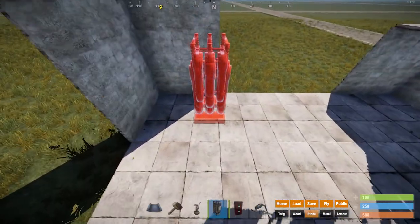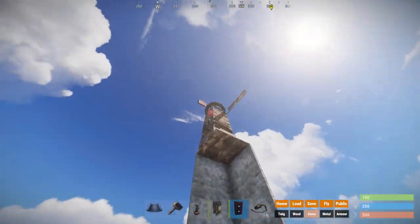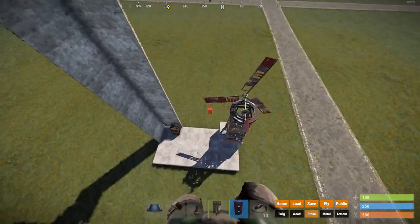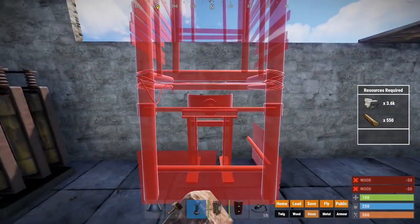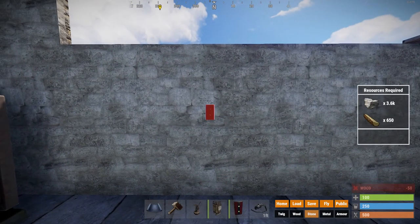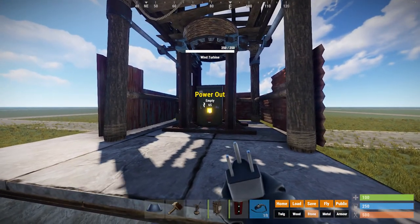Placing down a battery so I can connect both of these wind turbines into the battery. I'm going to be using a root combiner, which isn't needed to charge up a battery, but if you want the battery to charge up quicker, a root combiner is the way to do that. You place that down on the wall and connect both wind turbines into the root combiner's input one and two.